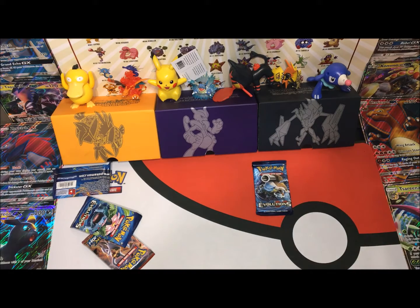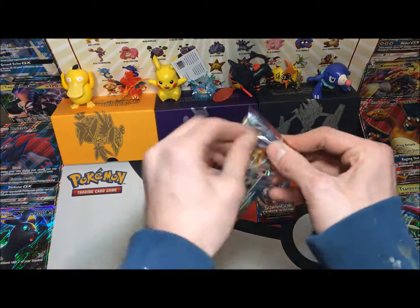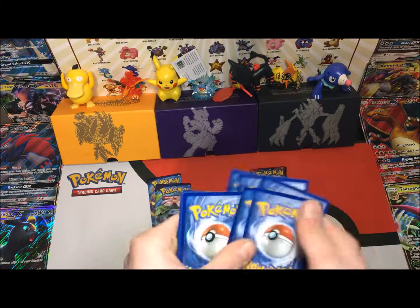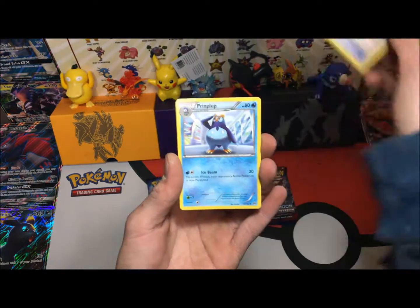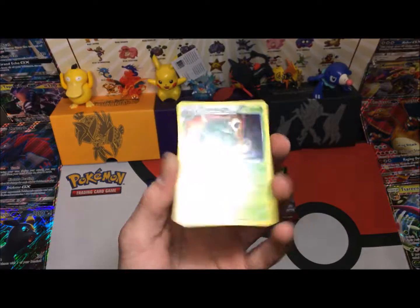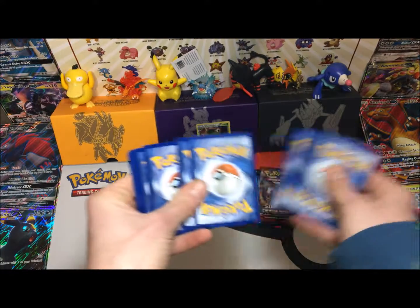From pack number one we have Evolutions, Evolutions, and a Sun and Moon Crimson Invasion. Out of pack number two we have Evolutions, Evolutions, and a Breakthrough. We'll start with the Breakthrough. I've opened one of these before and never got a holo, so I do believe these are weighed. We got Pikachu, Magnemite, Snubbull, Remoraid, a Reverse Ticket, a Print Club, Skyler Reverse is a Granbull, and a Chesnaught holo. Okay, so far they're making me look like an idiot because that was a holo.